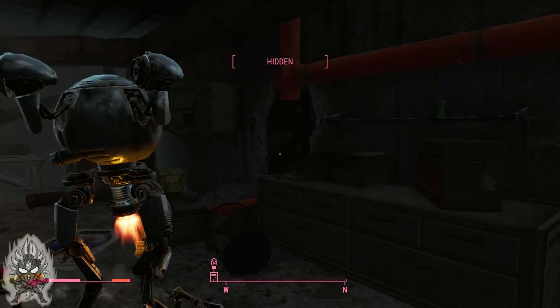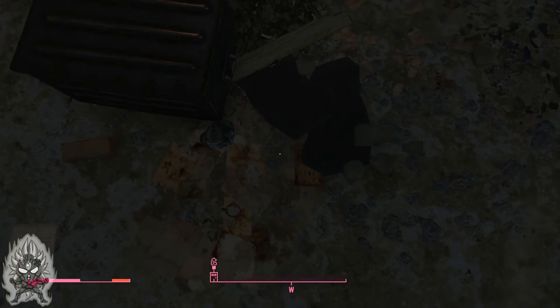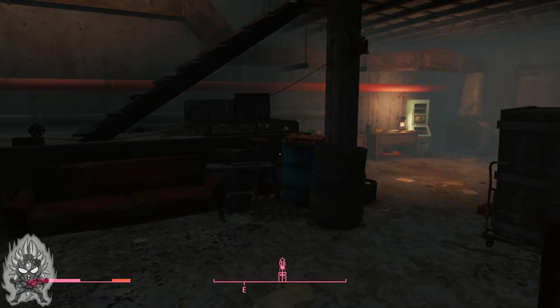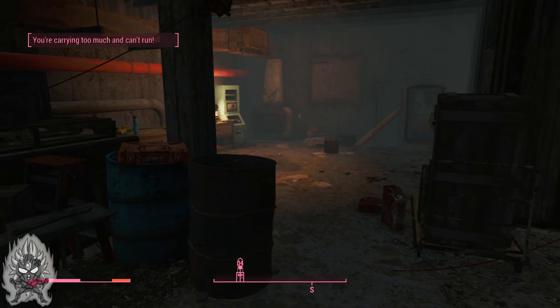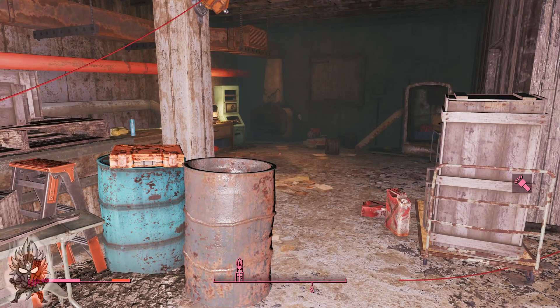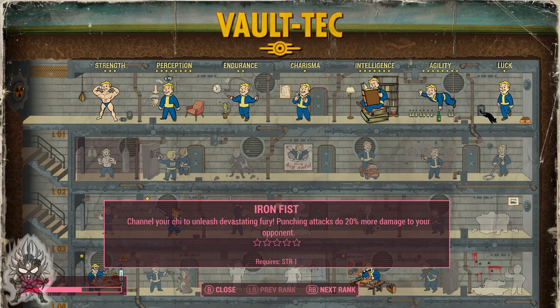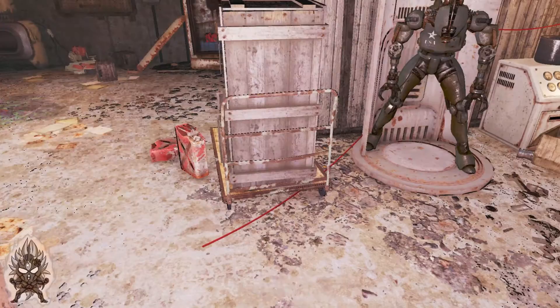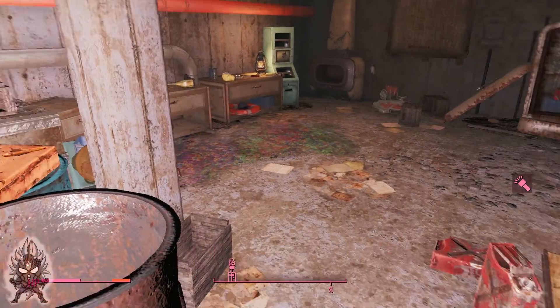Can I not pull up my Pip-Boy? Is my arm broken or something? Like, what — I can't pull up my Pip-Boy. Previous rank, next rank, perk chart... oh okay, was the menu just not showing up? Yeah, my Pip-Boy is not showing up for some reason. We might have to reload the game, but first we're going to search this room.